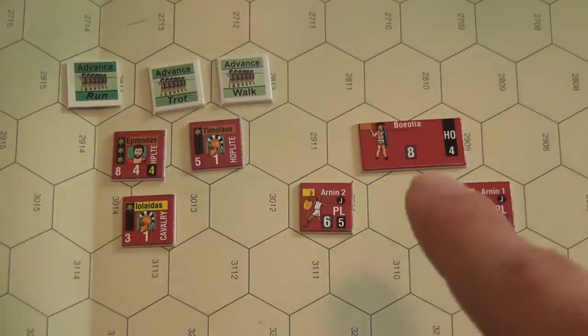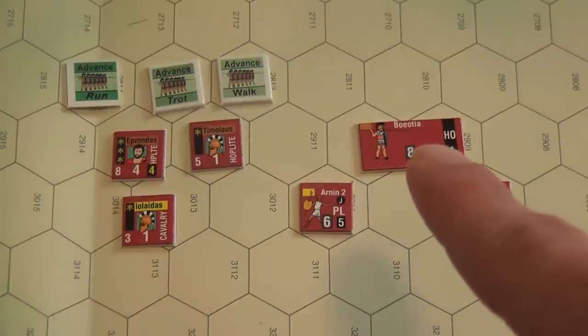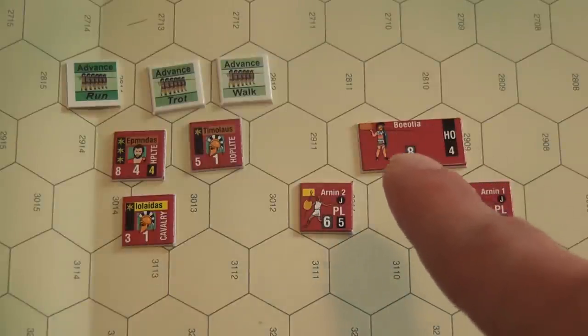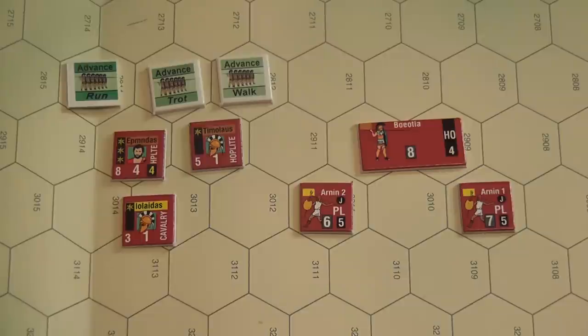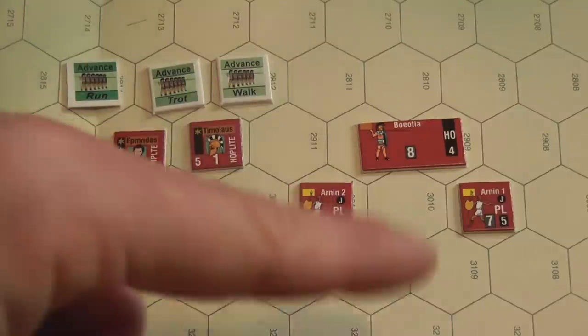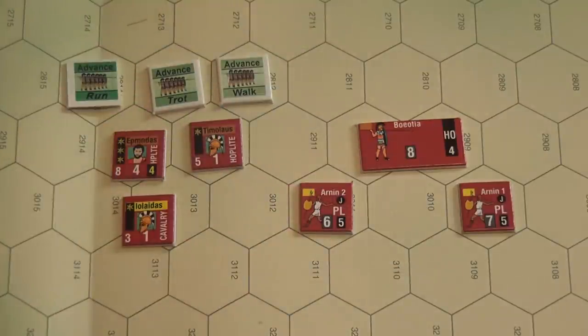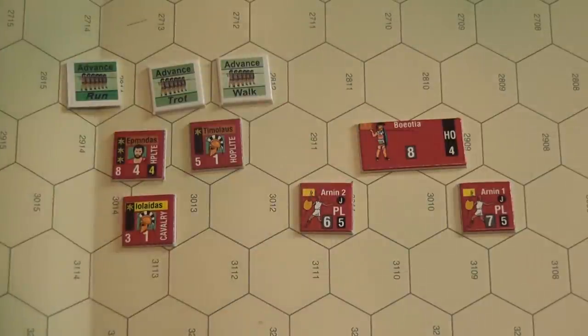These hoplite units, once given an advance marker, are subjected to the Hellenic Law of Inertia — as it is called in the game. This means they must spend their full movement allowance moving toward the enemy; they really cannot do anything but blindly follow their order and try to make contact with the opponent. These restrictions are lifted once the unit does make contact.